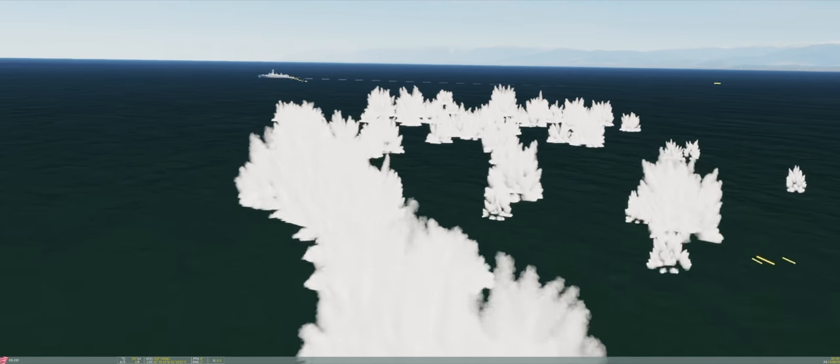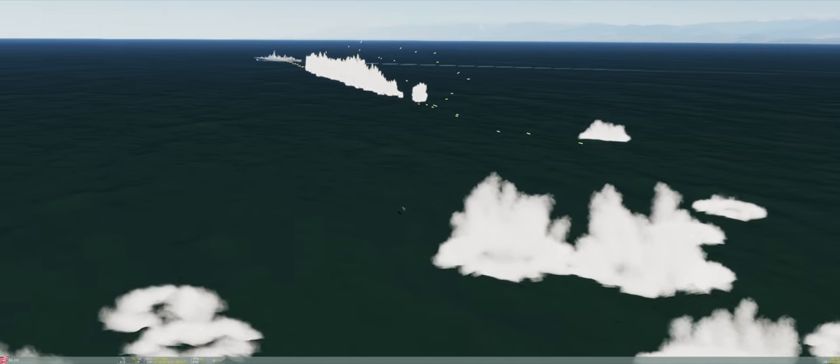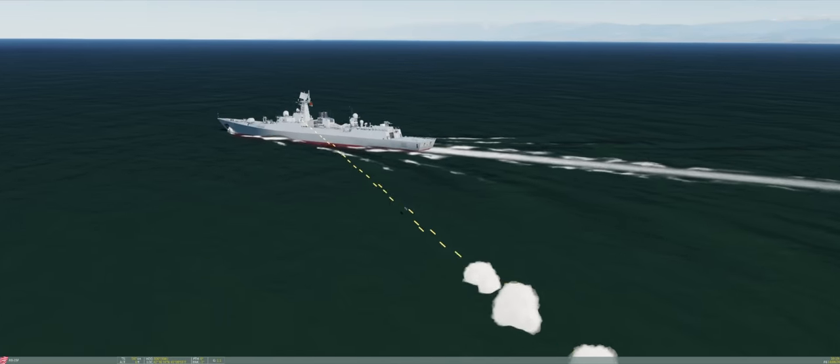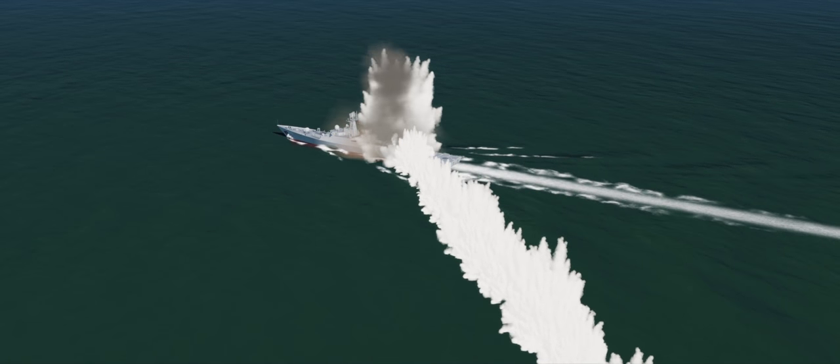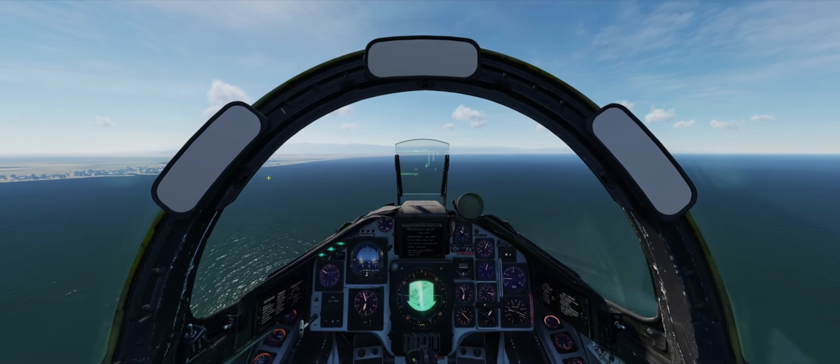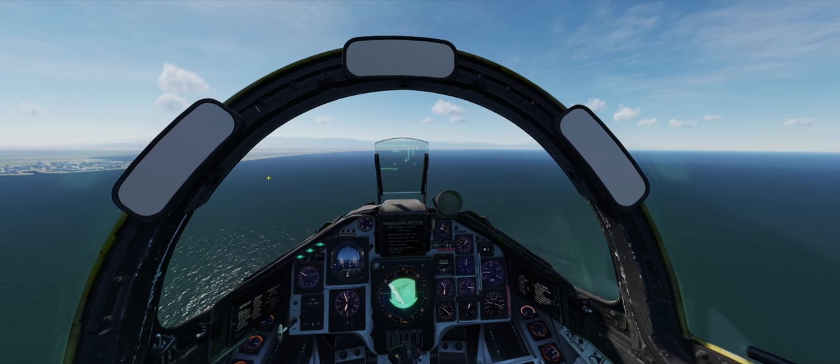The first missile takes some evasive action. You can see the destroyer focusing its fire on one missile, which makes it difficult to attack the second one. And we managed to score a direct hit. That is one direct hit.